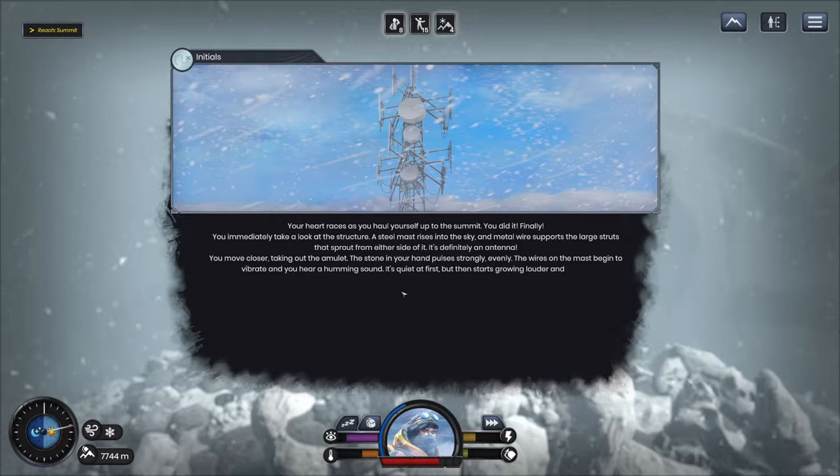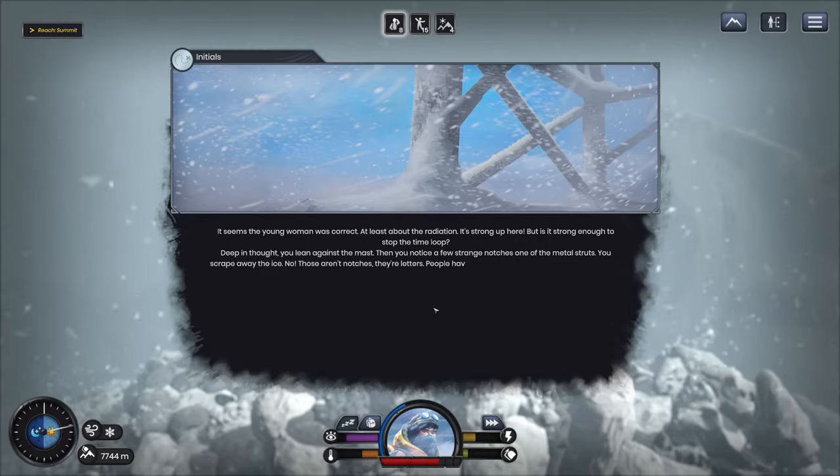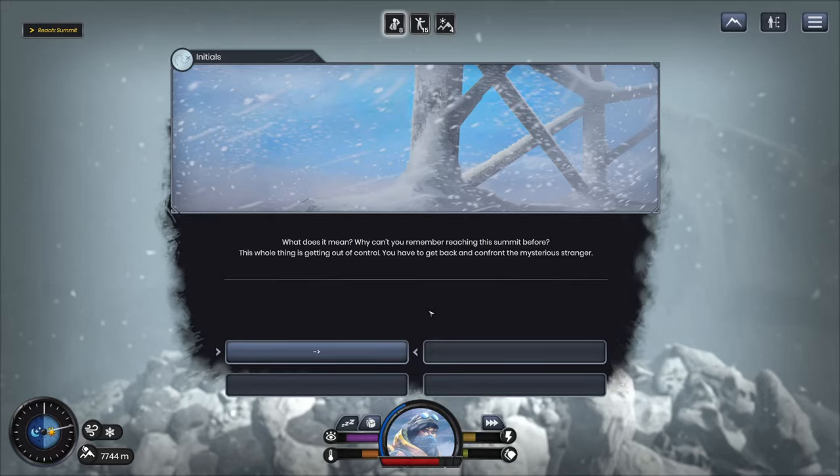Your heart races as you haul yourself up to the summit. You did it — finally. You immediately take a look at the structure. A steel mast rises into the sky, metal wires supporting large struts sprouting from either side — it's definitely an antenna. You move closer, taking out the amulet. The stone in your hand pulses strongly, evenly. The wires on the mast begin to vibrate and you hear a humming sound, quiet at first, then growing louder and louder. The radiation is strong up here — but is it strong enough to stop the time loop? You gasp to see your own name carved in the initials on the steel alongside the others.